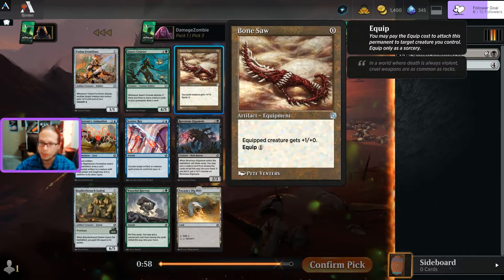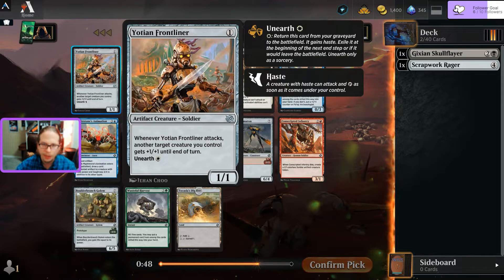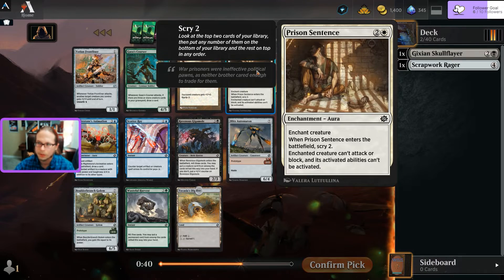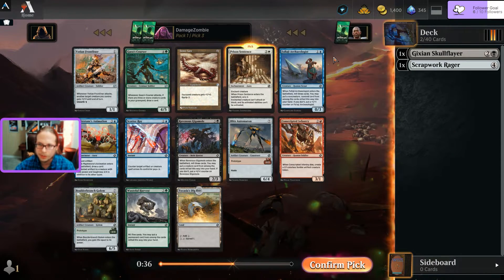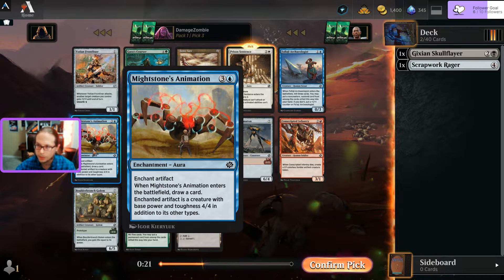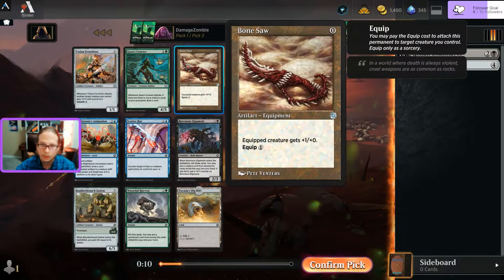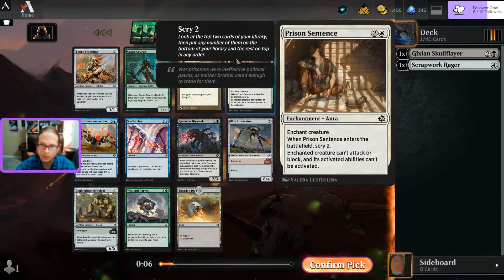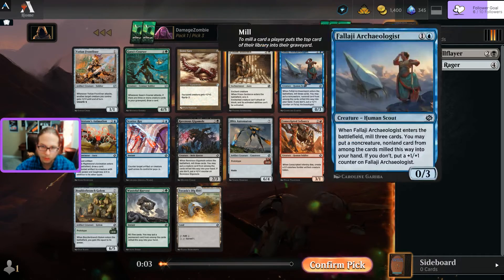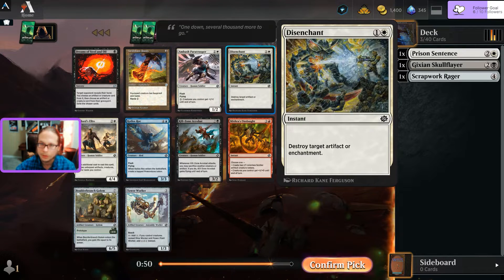Looking at remaining uncommons - Bone Saw, a Courser if I want to go green. Oh, and Yotian? The pet guy - whenever he attacks another creature gets bigger. There is a Prison Sentence though. Scatter Ray deals with a lot of artifacts. Might Stone Animation - I could make my Might Stones bigger. I'm thinking Prison Sentence for that removal - that is the smarter pick. Prison Sentence number two.